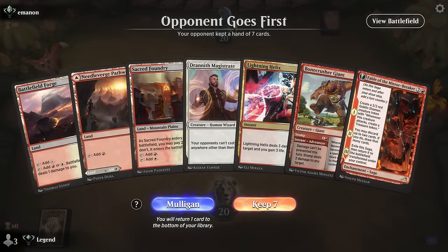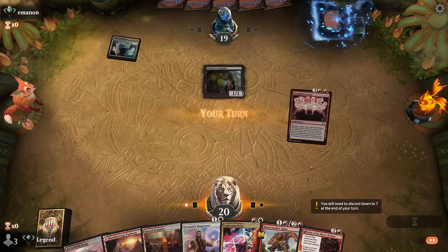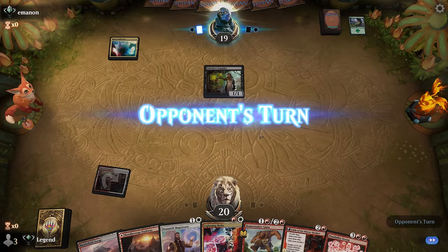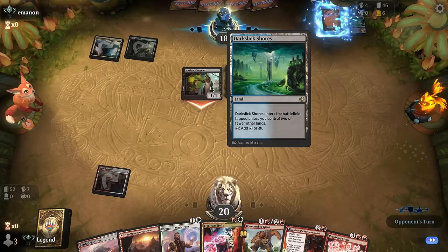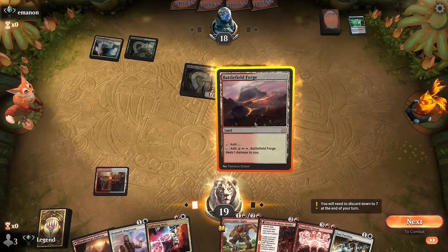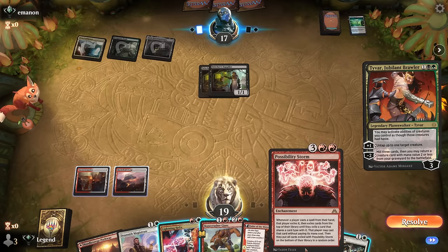Game 5, we're on the draw with a keepable hand — some removal, Magistrate waiting for Possibility Storm, and the opponent is on a Graveyard deck. Looks like Grease Fang to me, though maybe a different version since we don't usually see Blue. We have Helix to deal three damage — that's important against Grease Fang. Another Supplier, so we've got to keep an eye on Vehicles. Still probably fine to keep up a removal spell, and next turn we can look into Fable. Our best curve is turn 2 Magistrate, turn 3 Fable, and then if we make a Treasure, Possibility Storm on turn 4 to lock the opponent out already.